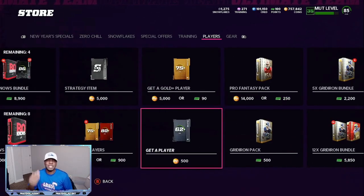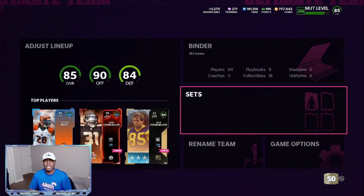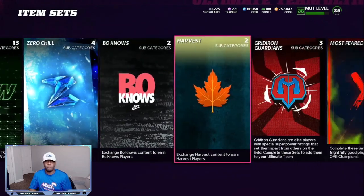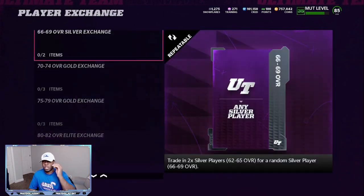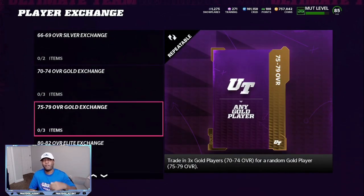Take all those 70 to 74 overalls you pull out of either of those packs and come over to sets. Go to My Team, come down to sets, then go to the exchange — all the way to the right. Go to player exchange and come down to the 66–69 range, then go down one or two. Put any 70 to 74 overall player from those packs that don't have good value — if they're going for 500, 600, or 700 coins, put them in this set. That's going to give you a 75 to 79 overall pack with a chance at pulling a power up. The Jalen Hurts power up is like a 78 to 79 overall and goes for 300,000 coins. Imagine spending 30,000 coins and pulling his power up — that's going to be the fastest 270 to 300,000 coin profit you ever made.